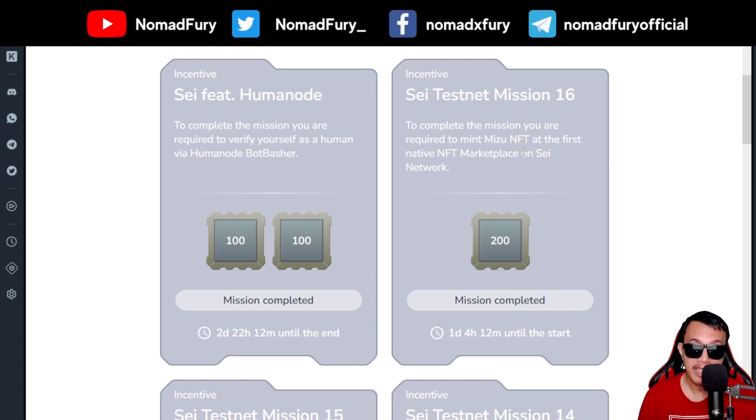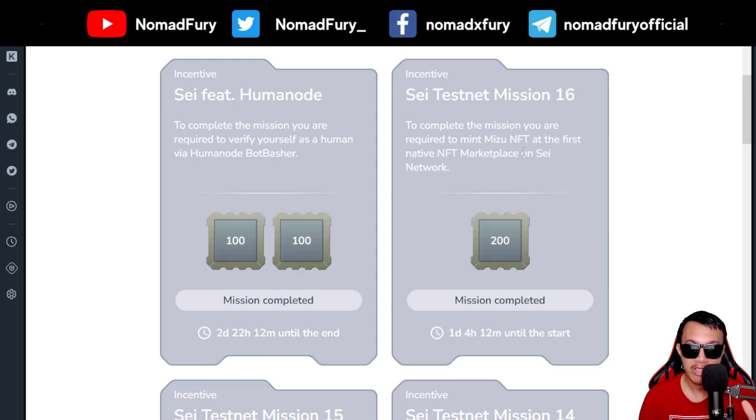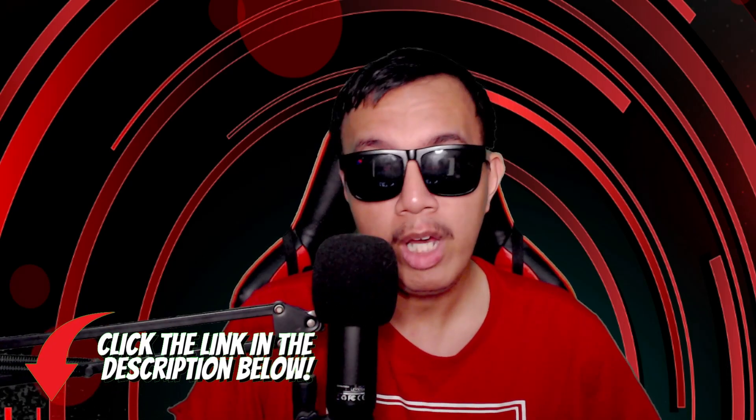I've now completed all the missions as of this time. That's just about it — how to complete missions 15, 16, and the latest one which is the Human Node. There you have it — I've shared how to complete the SAY testnet missions 15, 16, and the Human Node.